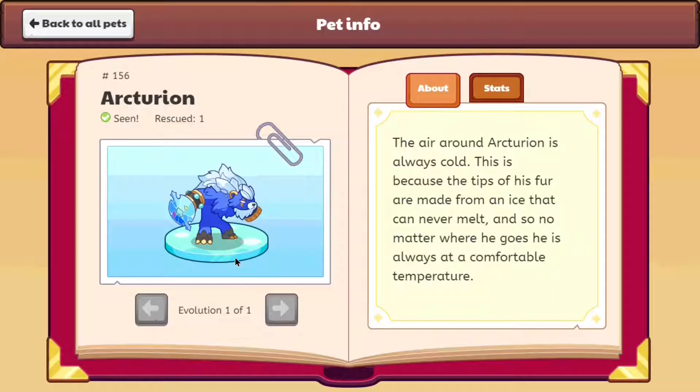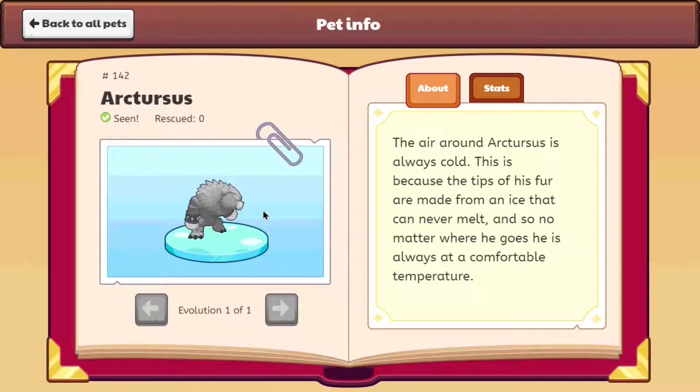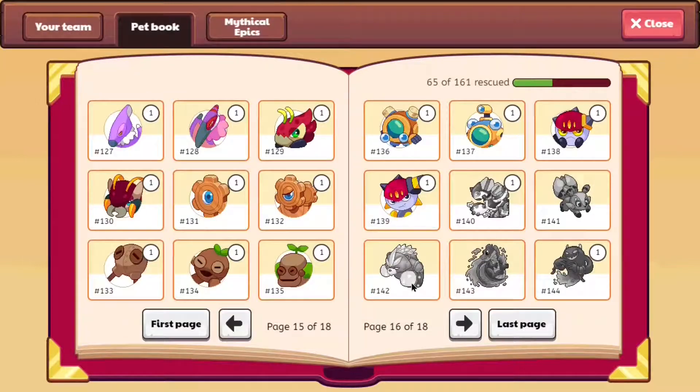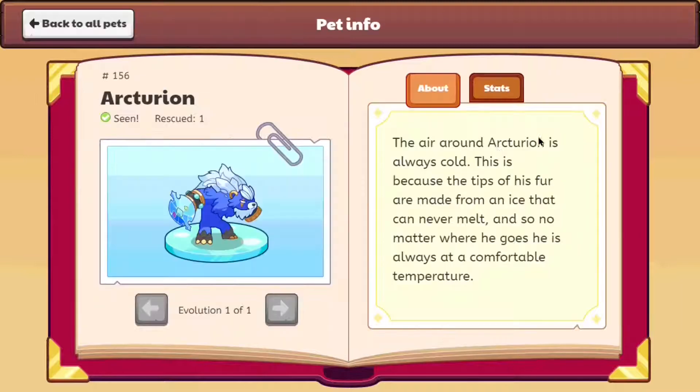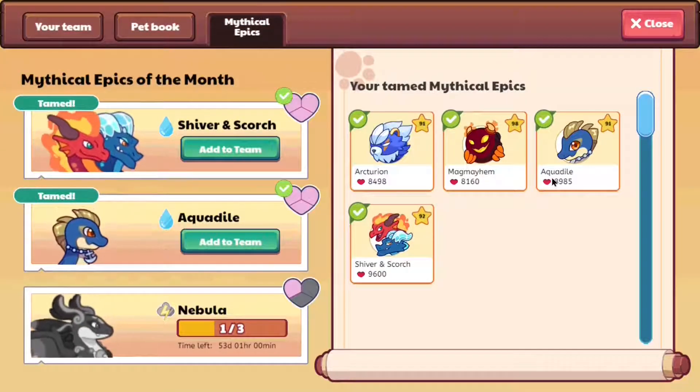Arcturion seems to have a shield and a cannon as his hand, which is quite intriguing. While on the other hand, Arcturus basically has two fists — that's all. So if you guys wanted it for style, Arcturus does look cool, but they would have the exact same stats. The only difference is how they look.